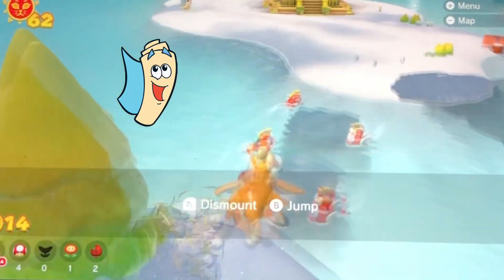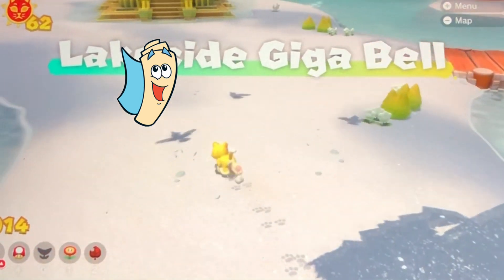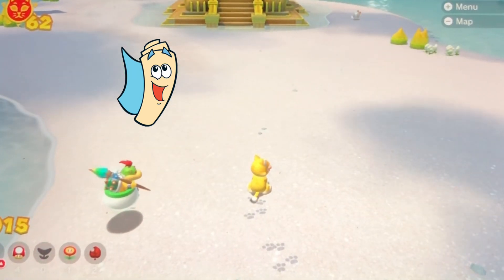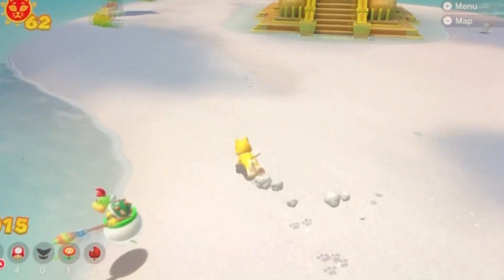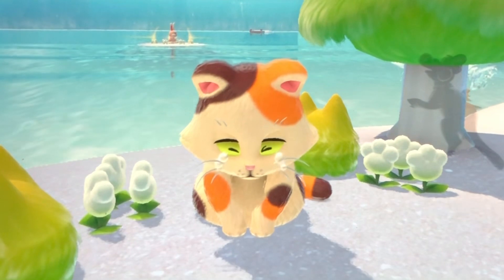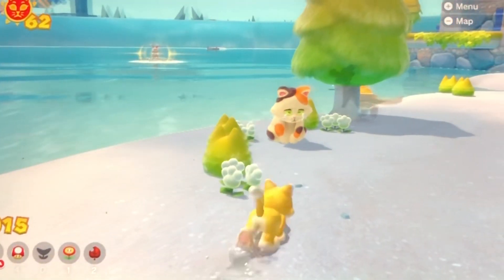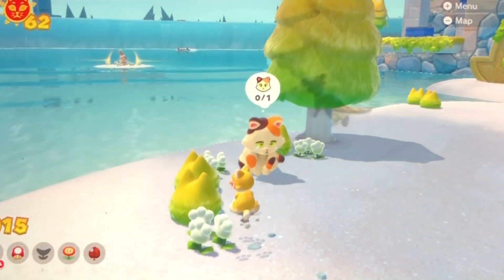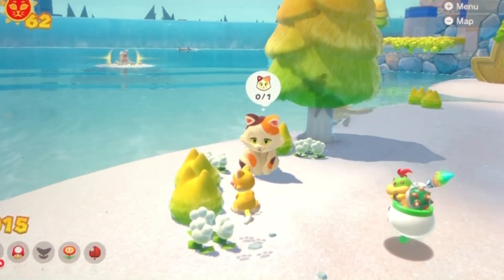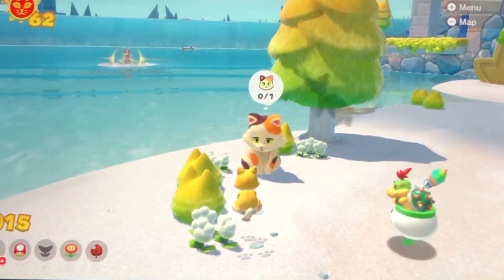Now try to find some more hidden cat shines in the lakeside, including Pounce Bounce Isle and Fort Flaptrap. Oh, the poor cat. What's this? She says that she lost one kitten. Oh, my goodness — she must be a mother.